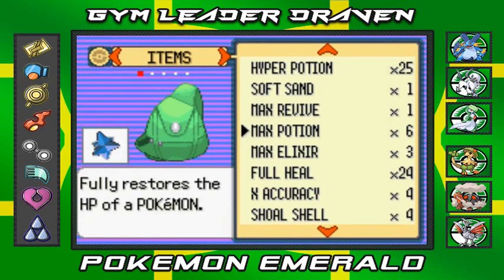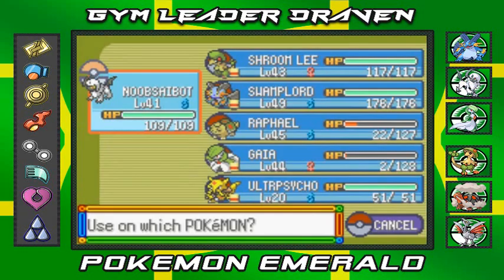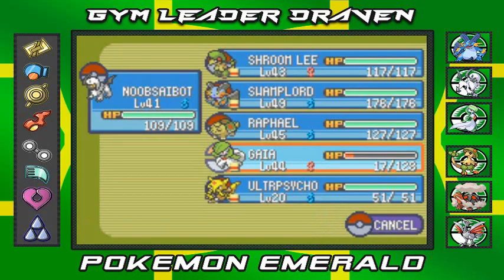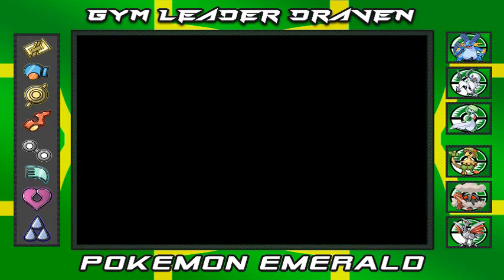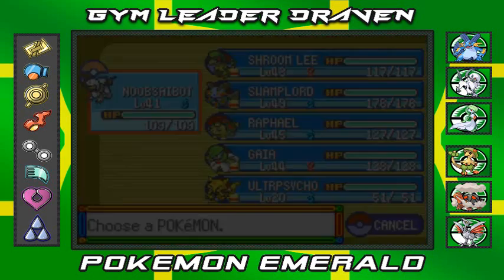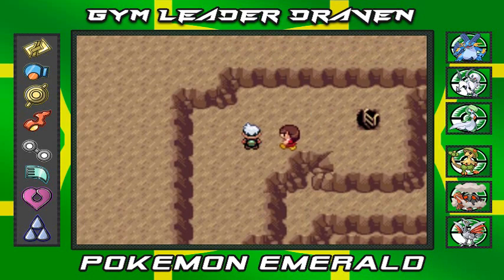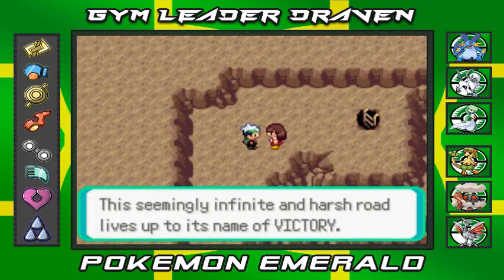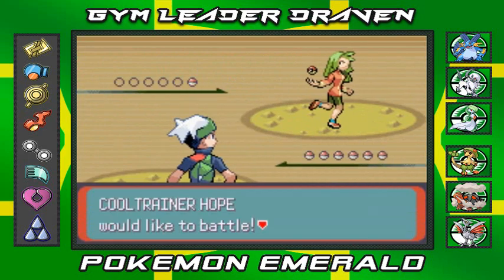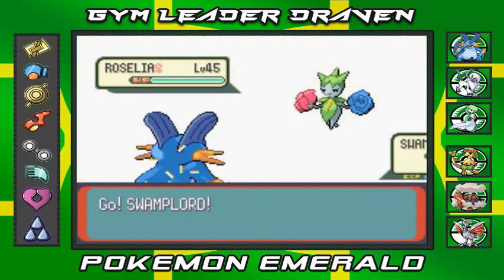Alright, now I am going to switch to Swamp Lord to finish off some trainers. This seemingly infinite and harsh road lives up to its name — Victory Road. Bring it! Here we go — Hope wants to battle us and she's coming out with a Roselia. I maybe picked the wrong Pokemon for this one.